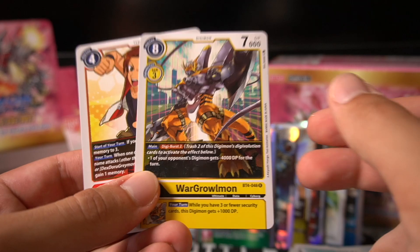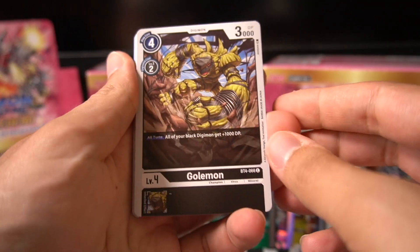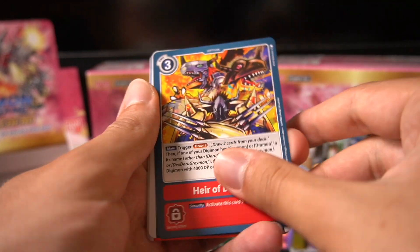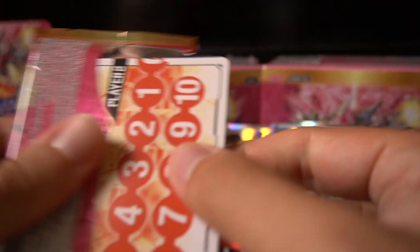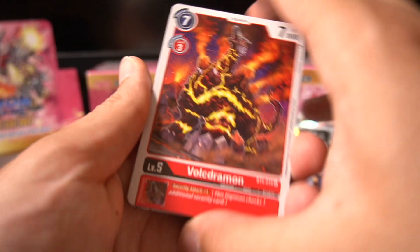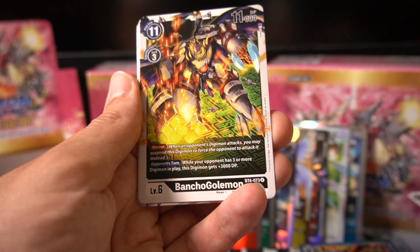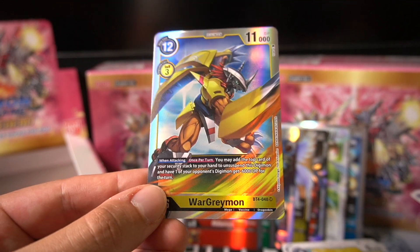Marcus and WarGreymon. Very nice — Duty Burst 2 to minus 4K is a very nice effect. Box speedrun — world record, any percent. Finally, WarGreymon! This card is pretty good, it's a level 6, and you can evolve it into Valder Arm afterwards. When attacking, once per turn, you can add the top card of your security stack to your hand to unsuspend the Digimon and give one of your opponent's Digimon minus 6,000 for the turn. Really good card.